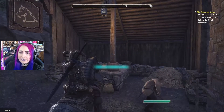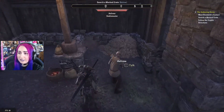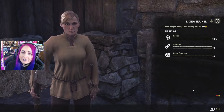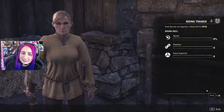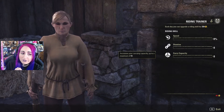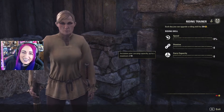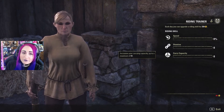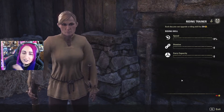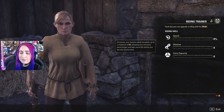Another thing to check every day is the stable. You'll see the stable symbol around most major cities. Talk to the stable master once a day because for 250 gold you can upgrade your mount's speed, stamina, and carrying capacity. Carrying capacity is huge, especially if you're not subscribed to ESO Plus. If you do this every day, you can gain a maximum of 60 more inventory slots over about two months, and then put points into speed or stamina afterwards.